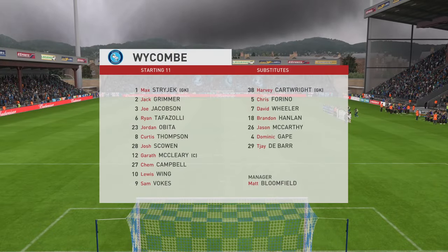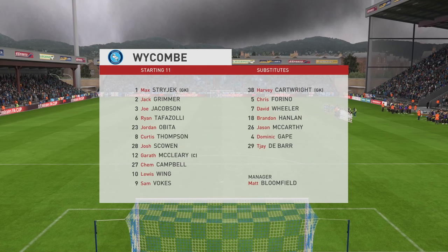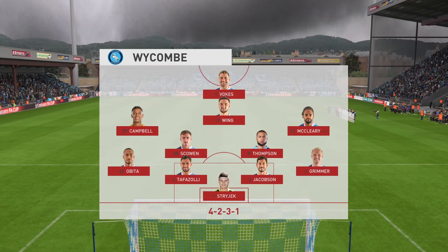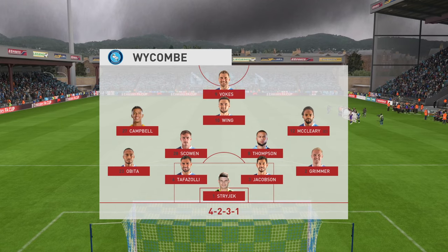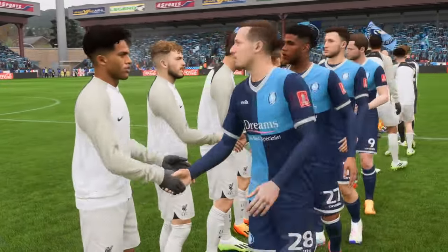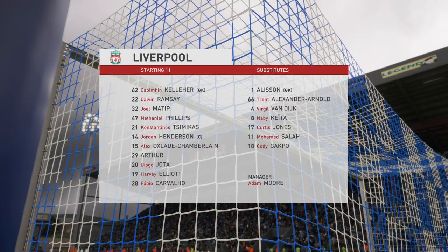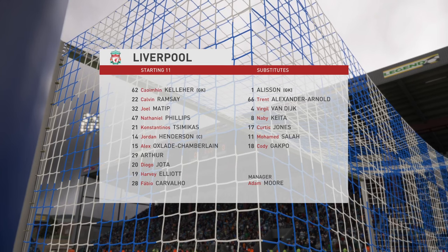The lineup for the hosts — although we have it down as a 4-5-1, it's actually more likely to be a 4-2-3-1. They play with two holding midfield players, a number 10, and two wingers. The system has a nice balance to it. The starting lineup for Liverpool: Jordan Henderson is in the center of the pitch, and leading the line today is Diogo Jota.